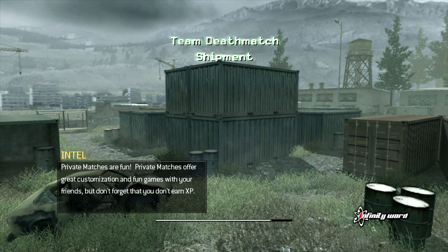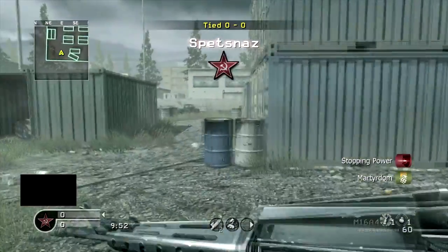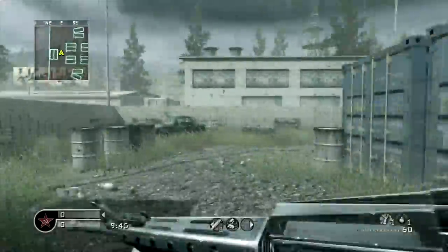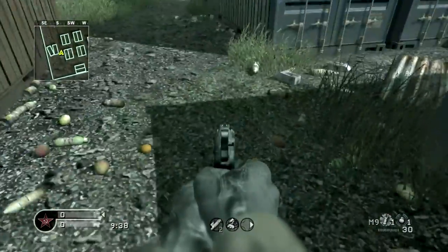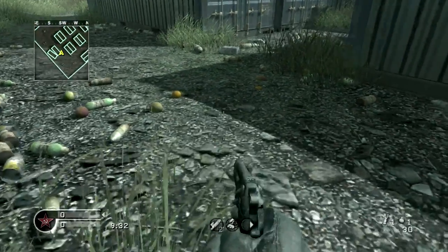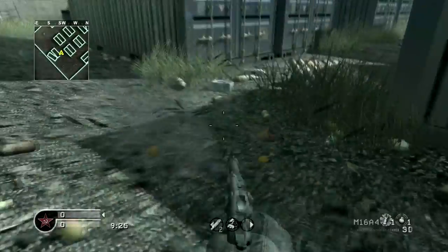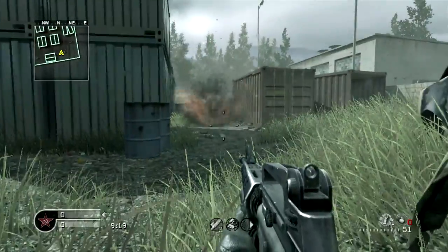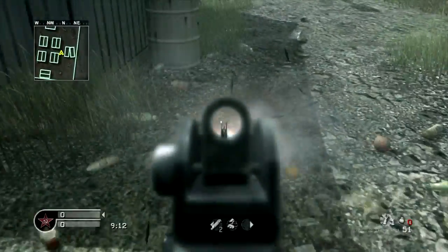As you can see, we're loading up Shipment and the loading screen looks exactly the same. Let's choose a team, choose a gun — and as you can see the graphics are pretty much exactly the same. It's like a throwback or something. It even has all the same graphics, guns, lighting, and everything. It even has random oranges and stuff on the ground, just like always — you can't even tell it's a different game.